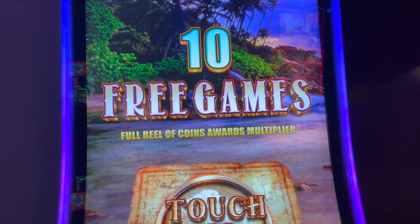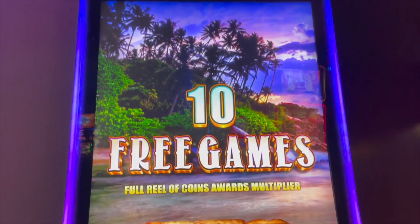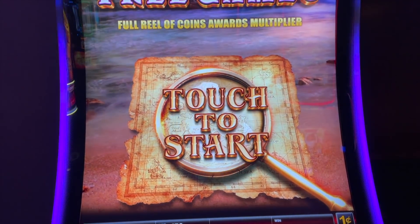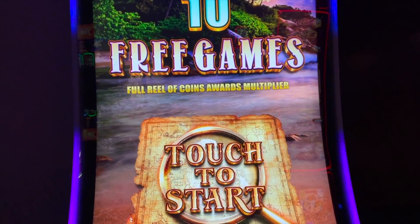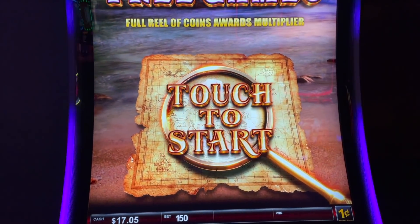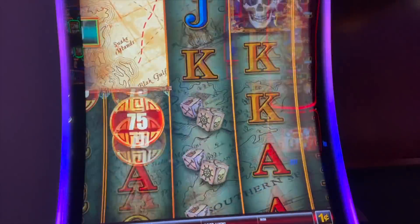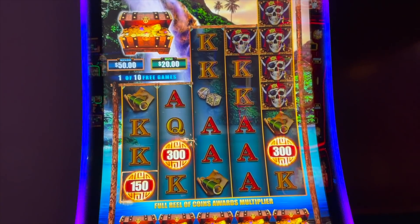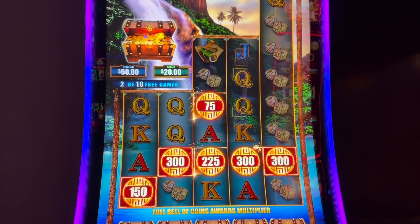Alright, we are playing the brand new Cash Falls here at Baldini's. Mom and I were playing on a $1.50 bet and we just landed the bonus — this is our first time ever playing this and my first bonus. Go ahead and hit it, Mom. So we're looking for full reels of coins, and if we can get a full reel we get a multiplier. We get 10 spins to try and do it.